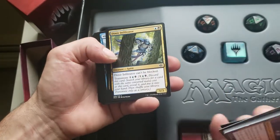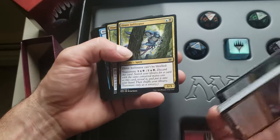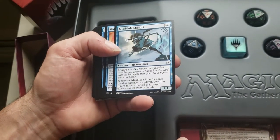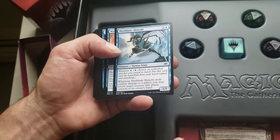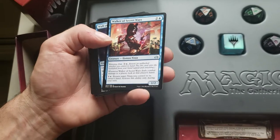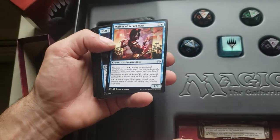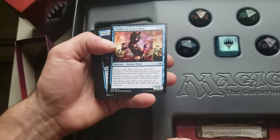Baleful Strix — a 1/1 flyer Deathtouch, when he enters the battlefield you draw a card. Dimir Infiltrator — can't be blocked, has Transmute, a 1/3. Mist-Blade Shinobi — a 1/1, whenever Mist-Blade Shinobi deals combat damage to a player, you may return target creature that player controls to its owner's hand — another Ninjutsu. Walker of the Secret Ways — whenever he deals combat damage to a player, look at that player's hand.